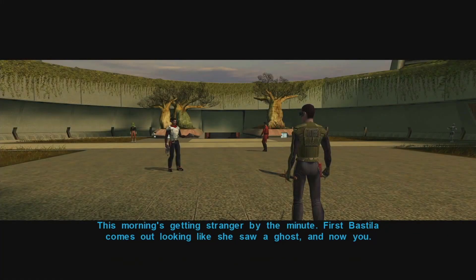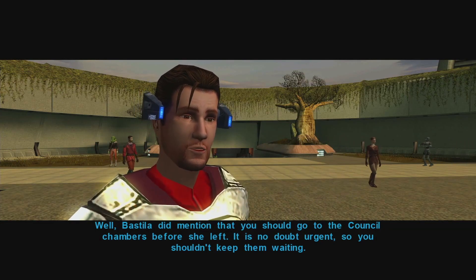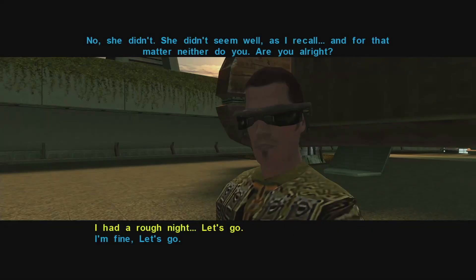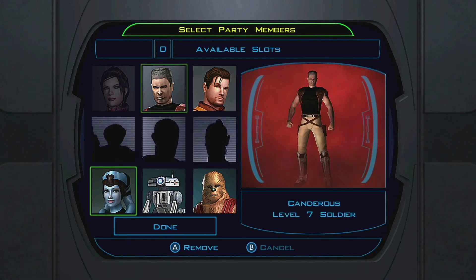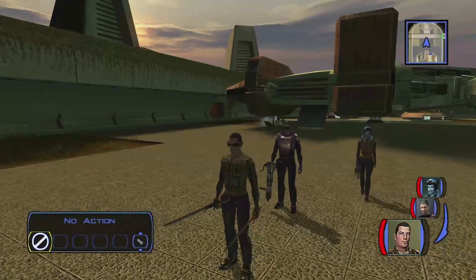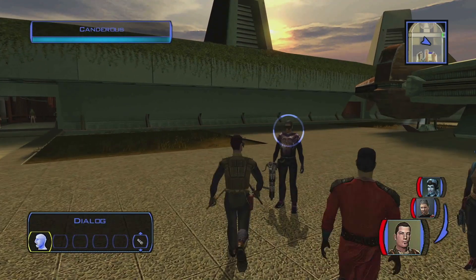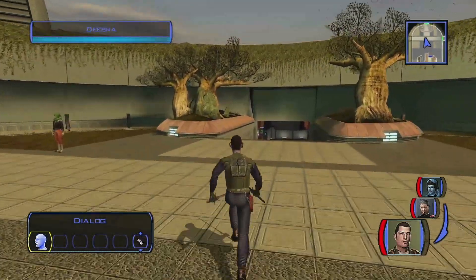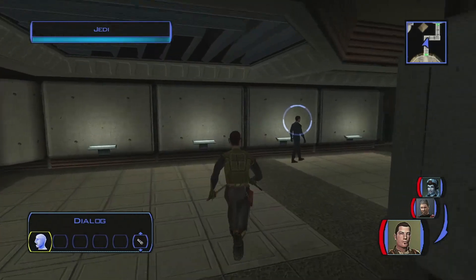Carth mentions: 'This morning is getting stranger by the minute — first Bastila comes out looking like she saw a ghost, and now you. Bastila did mention you should go to the Council chambers before she left. She didn't seem well, and for that matter neither do you — are you alright?' I equip my party: I gave her a blaster and she has her own vibroblade, though she wasn't great with it. I gave him his old boss's armor — he looks amazing. And I have this upgradable armor, so I went with this. Let's get going.